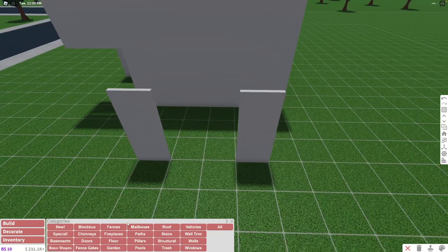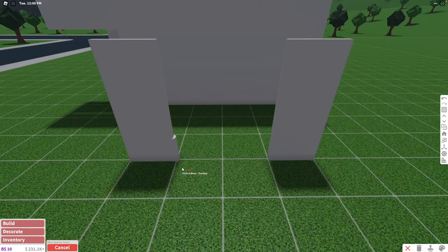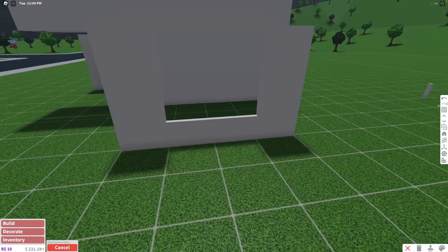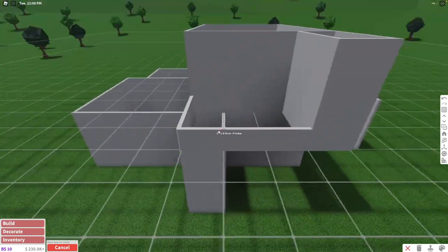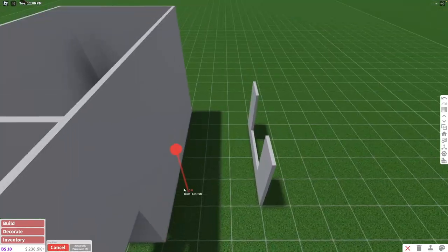Now we can start placing our fences. For fences, we're going to place our plain quarter fence. We're going to take this fence and basically connect both of these walls with the fence. Then over here, we're going to connect this part of the house with this, so it's going to be closed like this. And we're going to do this part of the house like this as well.